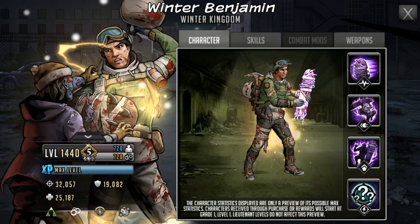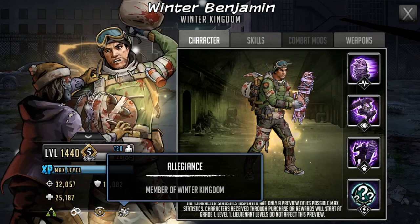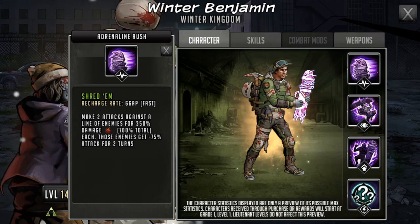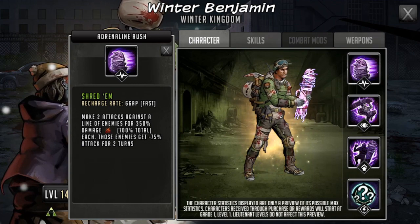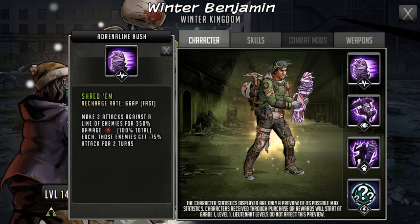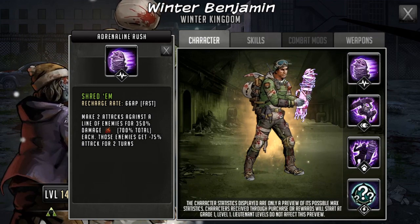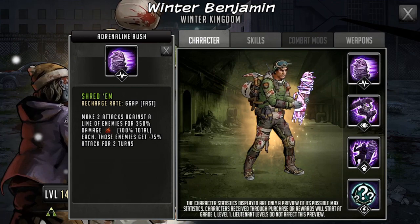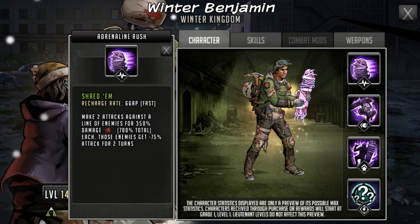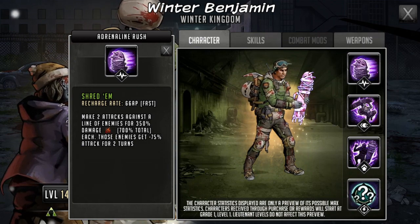He is a control role, of course, and he's going to be another character joining the Winter Kingdom allegiance, previously seeing Madison and a sneak peek at Marcus. Benjamin's adrenaline rush is called Shred Him — a 66 AP cost rush. It makes two attacks against a line of enemies for 350 damage, 700 total each. Those enemies get minus 75 attack for two turns. He should be hitting each enemy twice for 350 damage, so that's 700 damage to two enemies, which is pretty significant, and because they're attacks it'll take into account weapon effects and can crit.